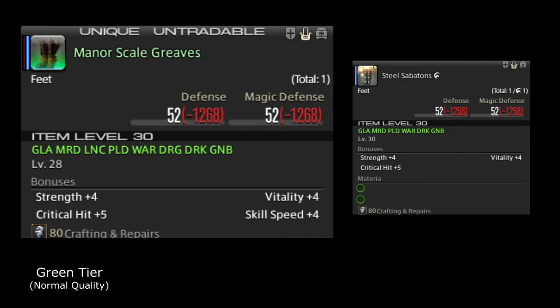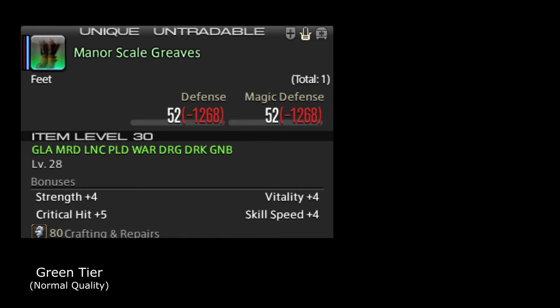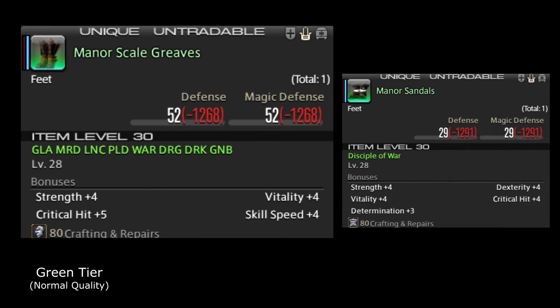The manner scale greaves are equippable at level 28, so you can equip them two levels earlier than the high-quality steel sabatons, which are equippable at level 30. The normal quality green gear is a much more appealing choice, especially since the manner scale greaves are also equippable by a lancer and a dragoon — allowing a DPS to have the same defensive value as a tank. Generally speaking, normal quality green gear is superior to high-quality gray gear in most instances when the items are of equal item level. However, please keep in mind that gear equippable by all classes is generally weaker than gear specifically designed for a more specialized set of battle classes.